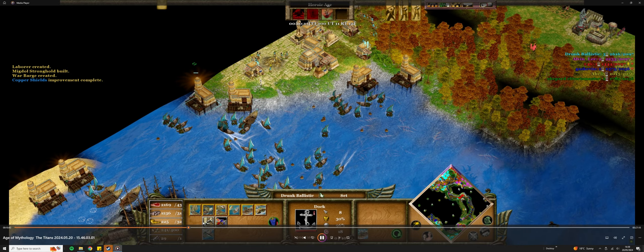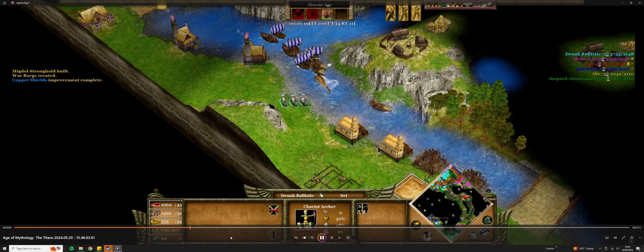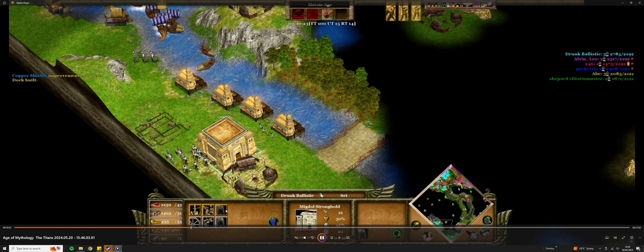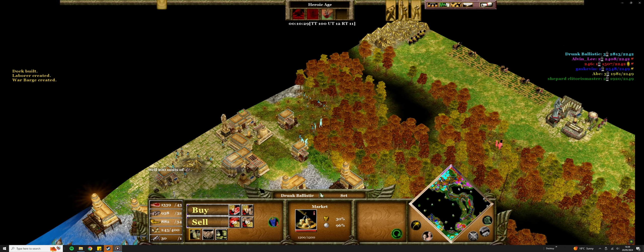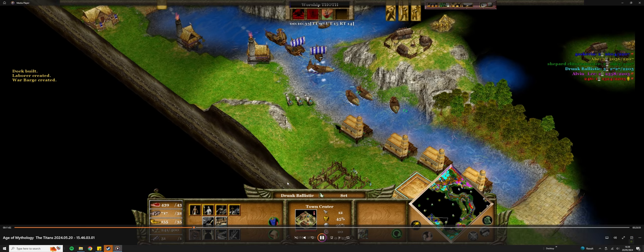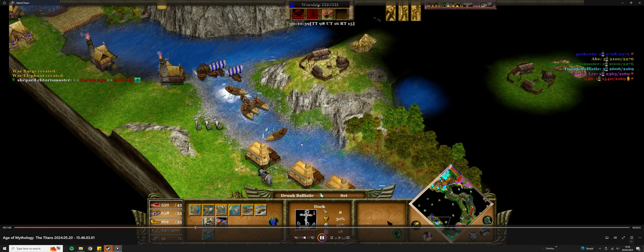I'm also making navy up there, so I'm fighting on two fronts over there. If I give him an inch in either direction, then that would really suck either way. So this one, because it's back, I just want to be using that as an economic upgrade time. I decided to go with that one for the King Turtle, whatever — I can't remember — the one that makes all units train faster.